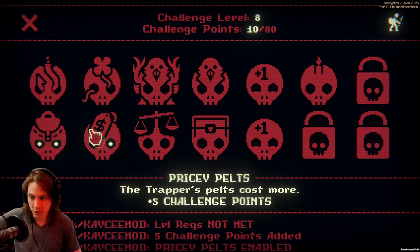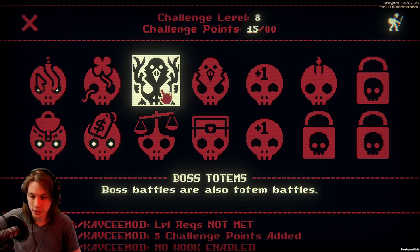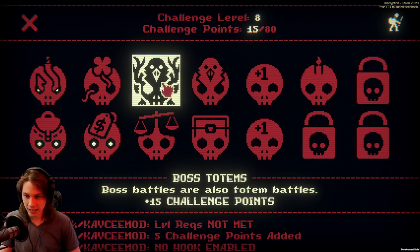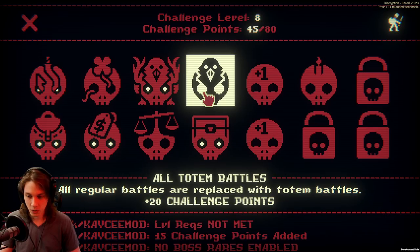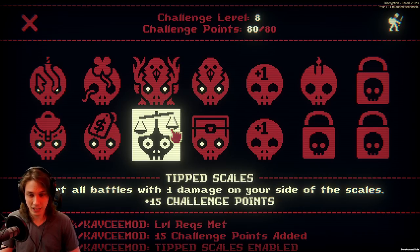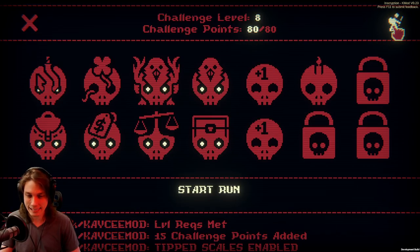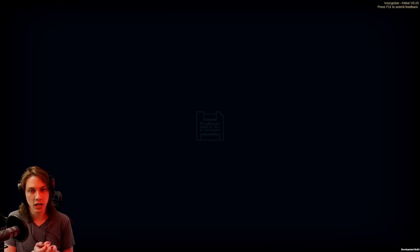I like smaller backpack and I like the pricey pelts. I don't think I need the hook as much. We've got to fill out 80 here. Let's go Boss Totems, No Boss Rares, All Totem Battles, and Tipped Scales. I really don't want to have to turn on either of these more difficults just yet, especially when I have one very powerful card in the deck — the Moosebuck.